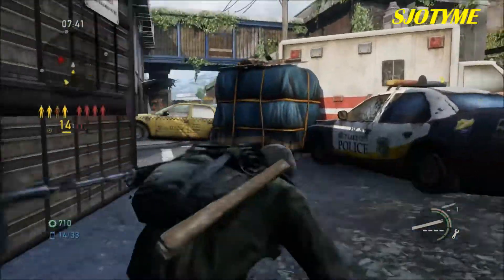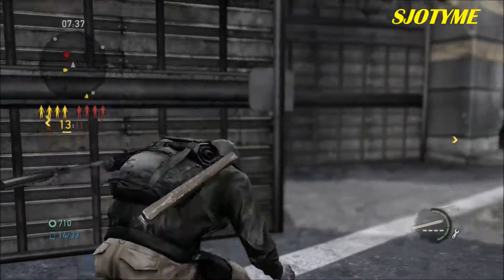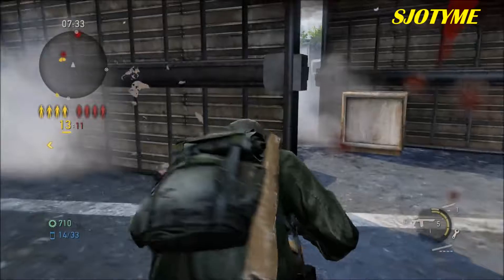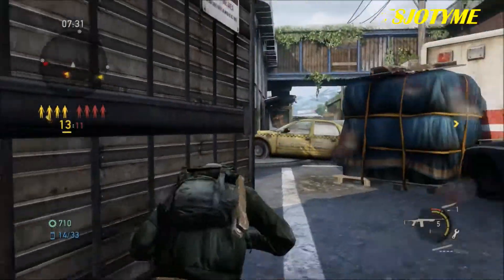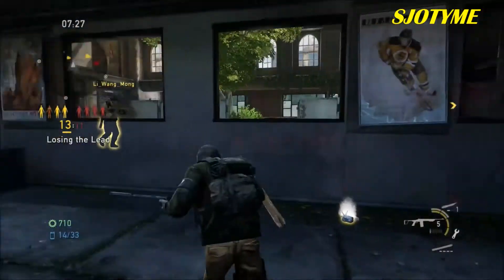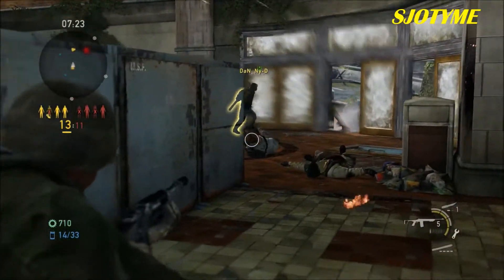There's bombs in that other building — I wouldn't go in there. Listen again — listen and turn left. To the left. See, that's a bomb right there, I wouldn't go forward. There you go — but they're right around that corner, so go help your squad out.